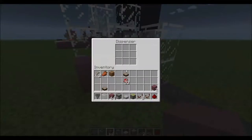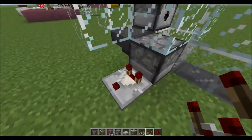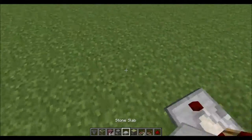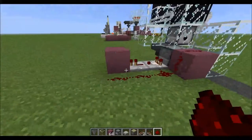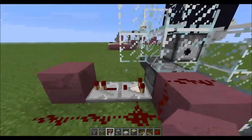From this dispenser, put a comparator coming out of it, and a block right next to it. Then put a redstone repeater and a block. You can just put redstone right there in place of the block, but I like putting a block there just to save a little bit of redstone.